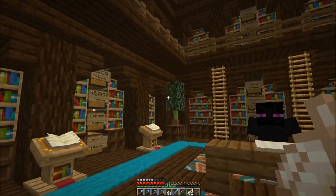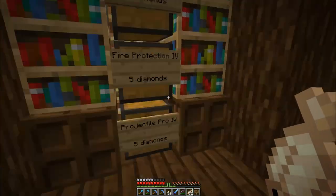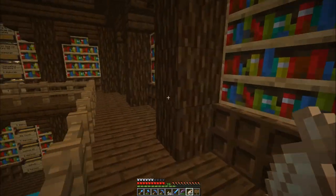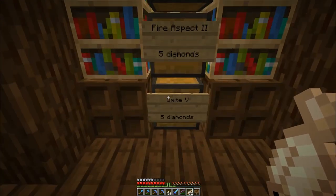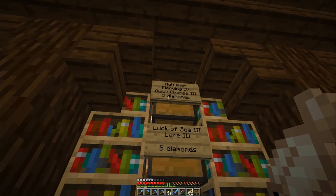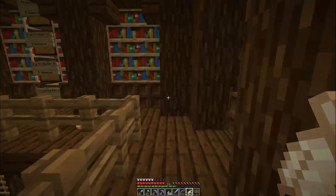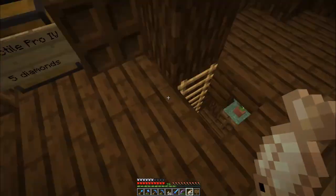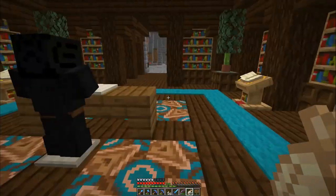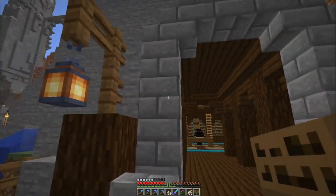All of the books are now in place and I tried to put them in some kind of order. I got all the protections in that section, then most of the bow ones as well as knockback, then the sword stuff like bane, sharpness, smite, and fire aspect. Up here we've got the crossbow, fishing rod, and trident enchantments. Most of the books are five diamonds; mending, unbreaking, and efficiency are all seven diamonds. I'll adjust prices as I see how sales go.